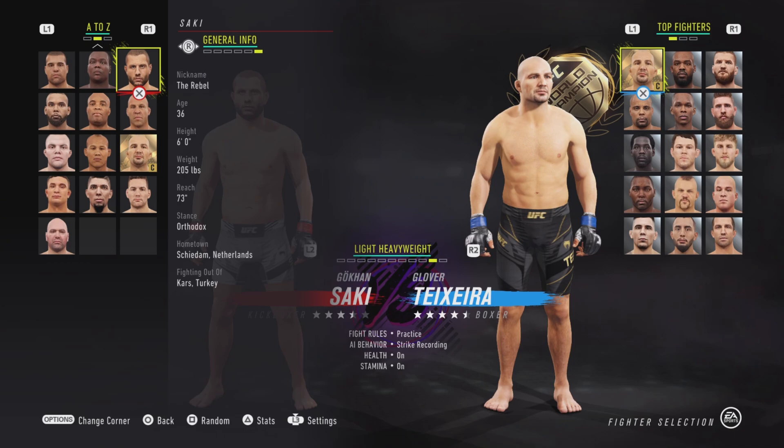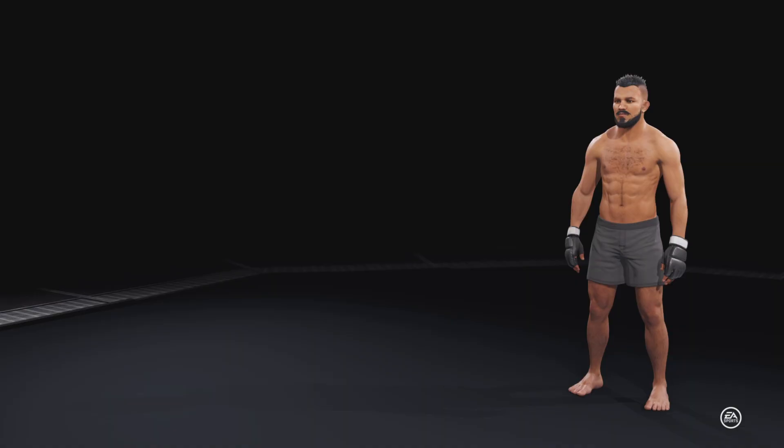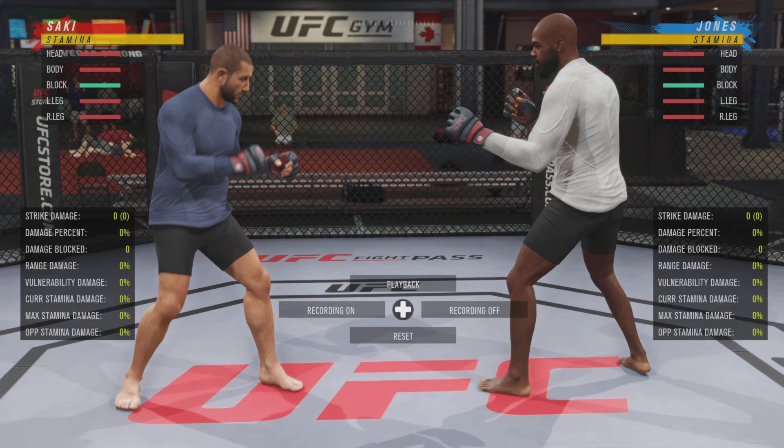With Saki, you're not going to see his combination list — he has level five boxing and level four Muay Thai, but none of it is going to say the Gokan Saki combination list. So this video is going to help you be able to use that when you're playing online in UFC 4. I'm also wondering if I should do a video like this for Max Holloway — let me know in the comments.